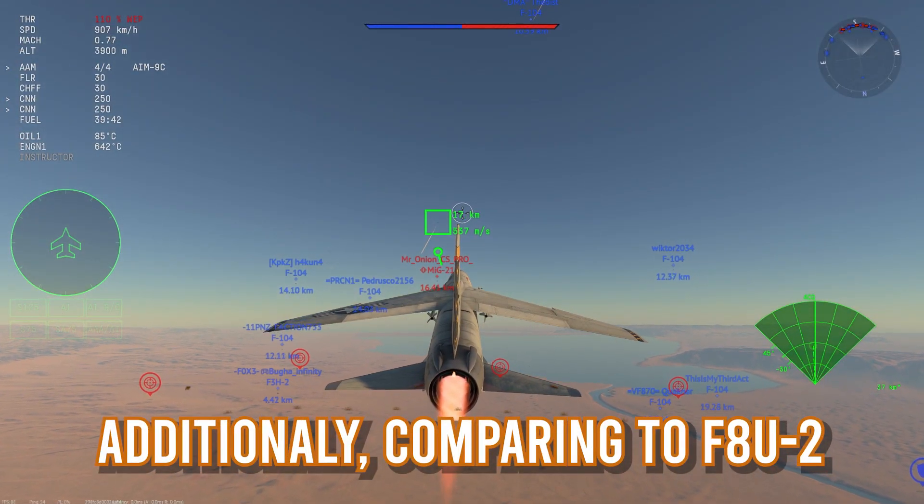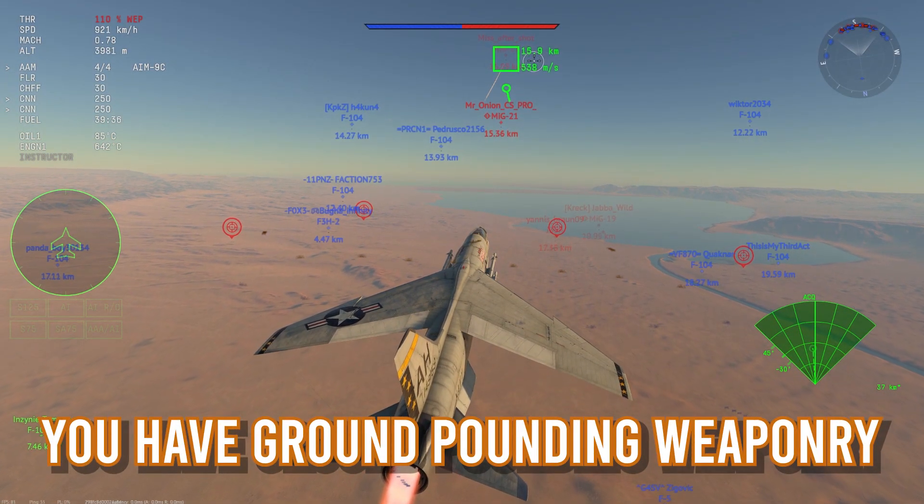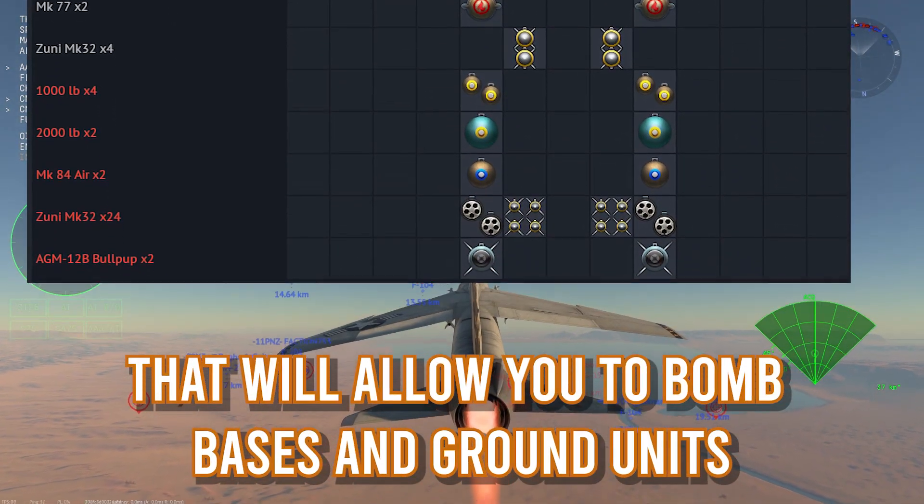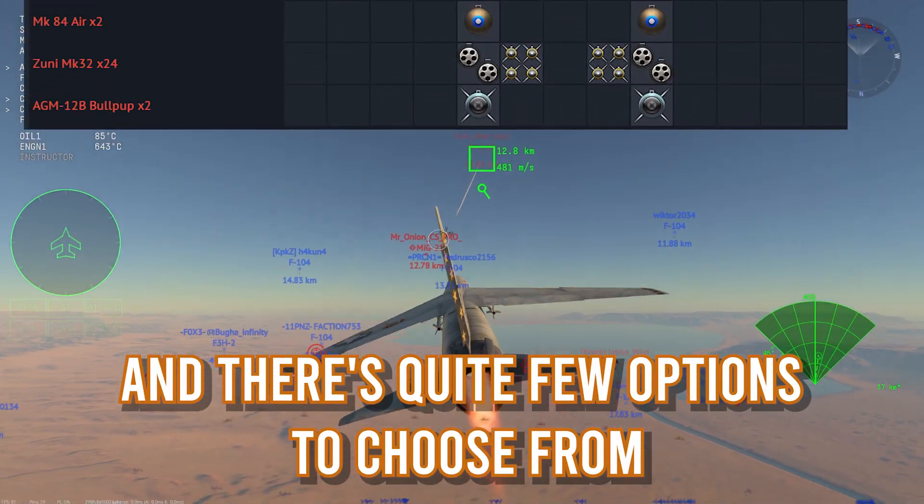Additionally, comparing to the F8U2, you have good ground-pounding weaponry that will allow you to bomb bases and ground units, and there are quite a few options to choose from.